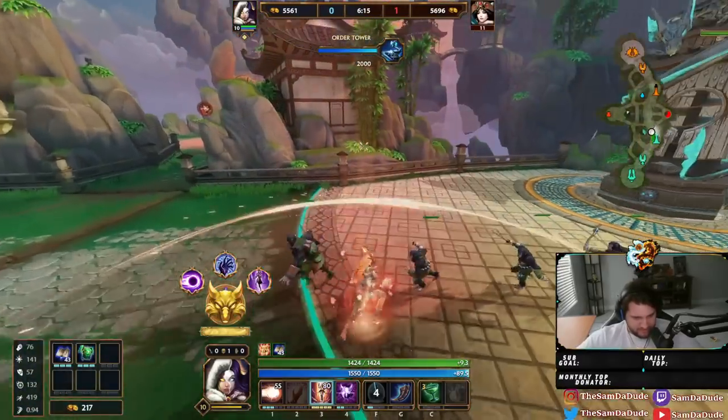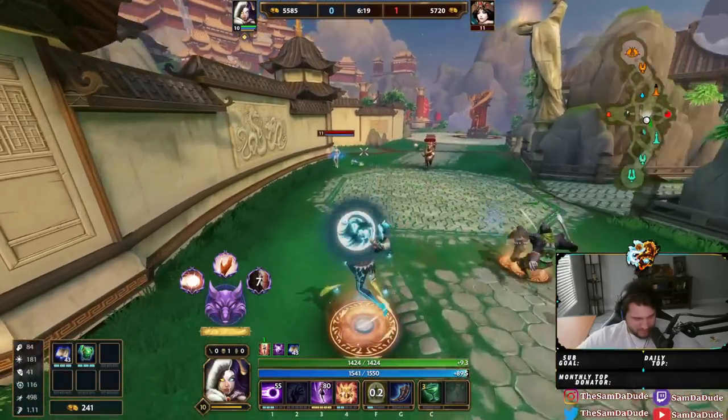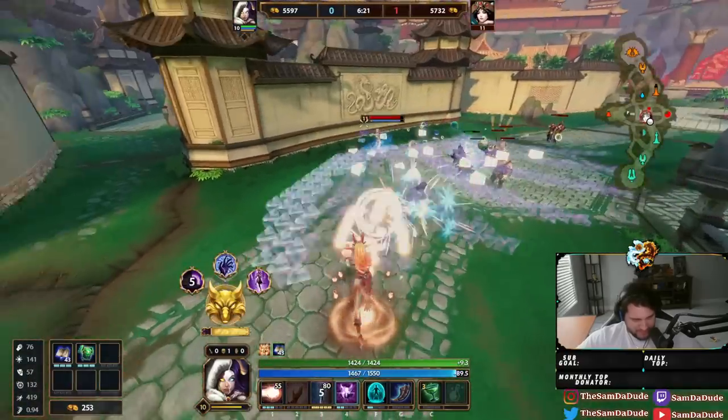What's your movement speed right now? 419. Oh, mine was lower. Maybe Danza just has higher base move speed.